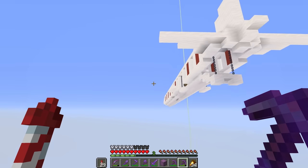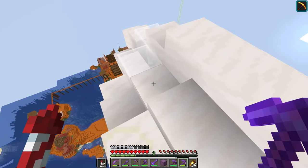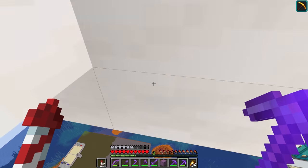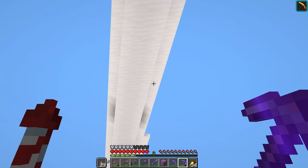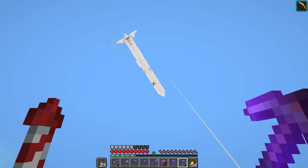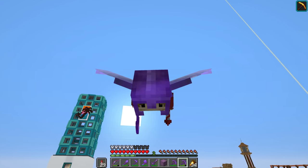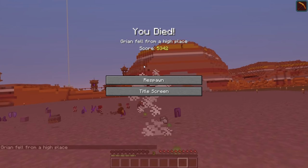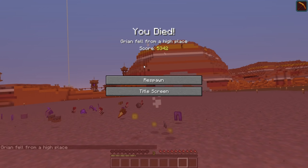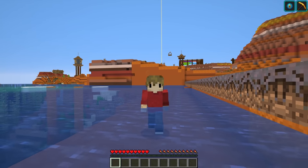I actually saw a comment which I loved and could potentially change about this design. They said: why don't I make it an aeroplane that's crashing, or something's on fire, and that's why you have to jump out of the plane. If I can do that, I will. Can we just all agree that I was gliding very slowly? I feel like that did not deserve a death.